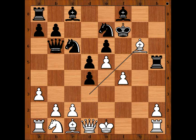Have a good look — it will make a big difference. If you wish, you can pause the video and try to find the best move for black in this position. Ready? King takes on g6 was played in the game. Wrong choice.